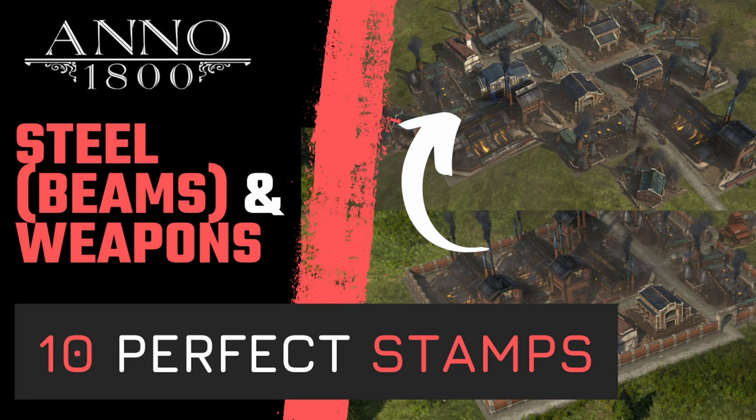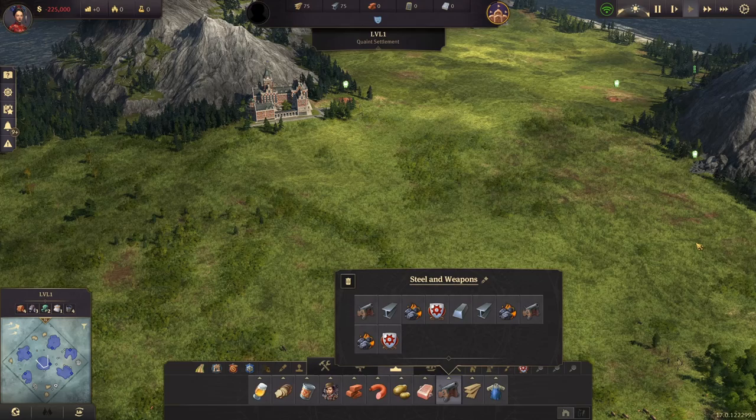Welcome back to a new Anno 1800 episode. We're back with another perfect layout and stamp episode today focusing on steel, steel beams and weapons — a lot of the materials that you unlock in the worker tier. We have 10 stamps today so let's dive right in.